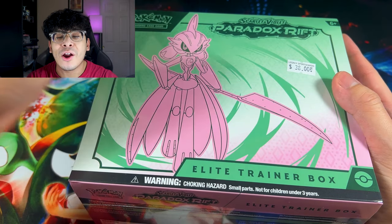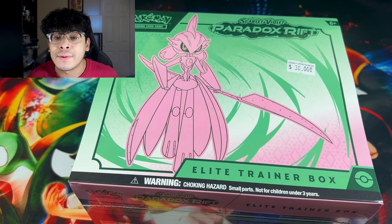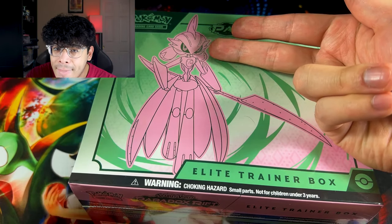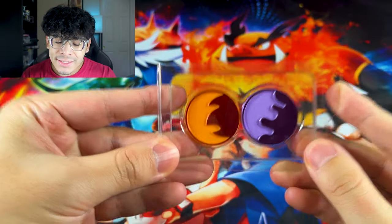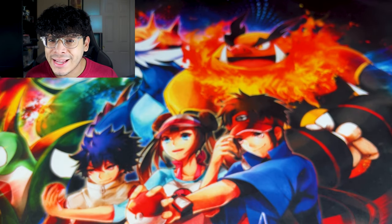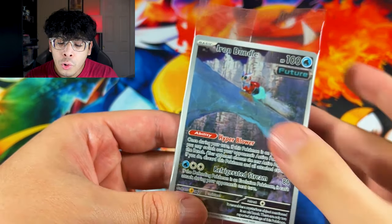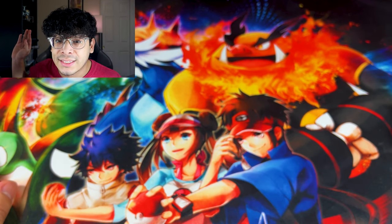Just like that, we got the ETB ready to be opened up. We got some pink colors as well as some green colors. Obviously Iron Valiant is a mix of Gardevoir as well as Gallade mixed in one, because you can literally see the lower half, the dress and all of that, and then the top half mostly resembles Gallade. Since this is my first time opening up this ETB, I'm going to show you guys everything that comes in it. So we got the sleeves, and then we got the beautiful promo of Iron Bundle. We got the code card, and we got a pack of energies.